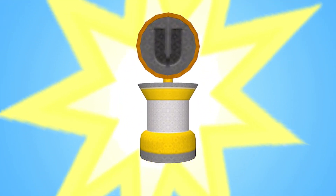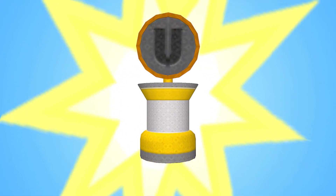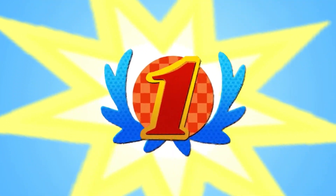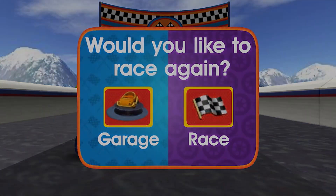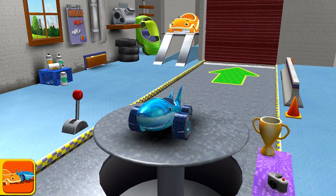You earned this trophy by collecting a mega coin! Now you've unlocked more coins for the track and steam boosts on the track. You earned a new decal upgrade — keep completing pit stop math missions to earn more. You can race again or head to the garage to see your trophies and add your new decals to your car. Welcome back, Umi Racer!